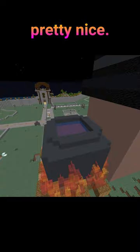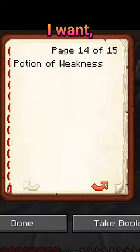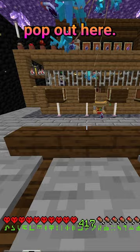Then I set up one Autobrewer for each potion type that I wanted underground. The Autobrewers make a bunch of potions that are kept in these hoppers. Then I set up this system that lets me choose which potion I want, and when I hit this note block, it unlocks the hopper containing the potion I want, letting one pop out here. Then I have allays that are like servers in this restaurant, and they'll bring me my potion.